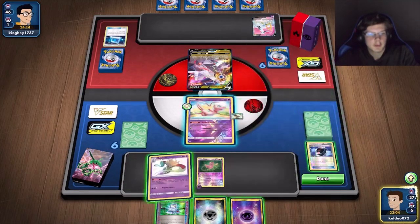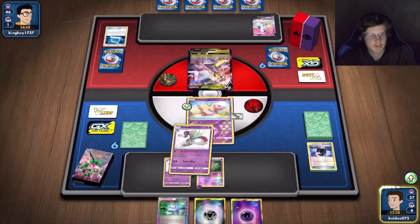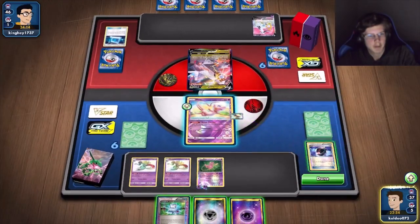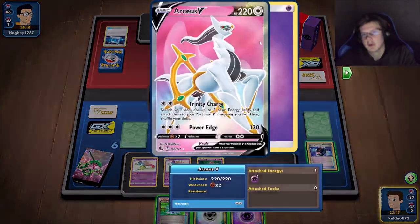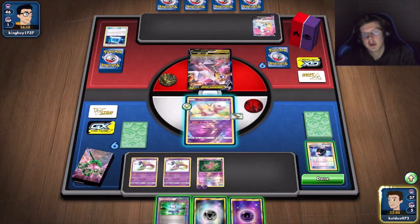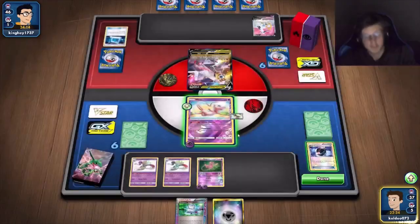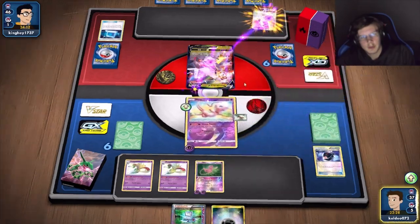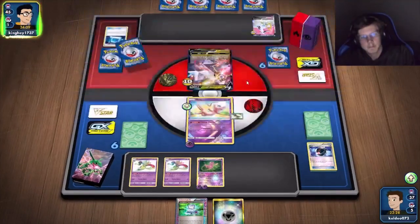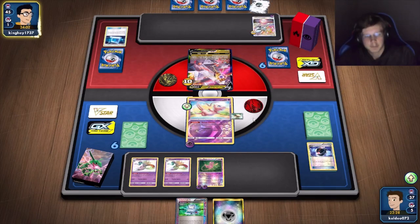I could do a lot of damage but it's definitely not worth it right now. I'll just wait another turn and get stuff going. Should I Encounter? I should probably just stay inactive. I could Mew Side Power — RCS has 280 HP which is kind of awkward. Without Muscle Band you need four psychics, with it three — so it could make a difference. I'll do that and then hopefully get a supporter.